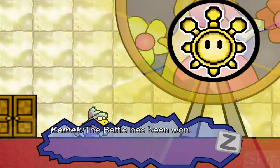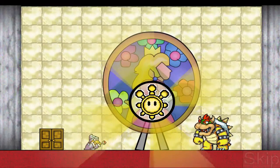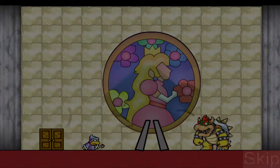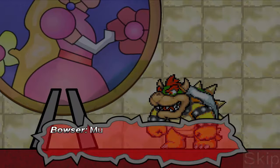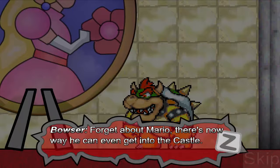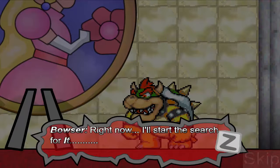La batalla ha sido ganada. Bowser ordena a Kamek destruir el orbe de los Shine Sprites — el juego se puso un poco lento ahí. Los Shine Sprites andarán por ahí y eventualmente se perderán para siempre. Muajajaja. El plan está completado. ¿Qué debemos hacer con Mario? Olvídate de Mario — no hay manera de que pueda entrar al castillo, el castillo entero está completamente bloqueado. Me llamaron, lo típico.